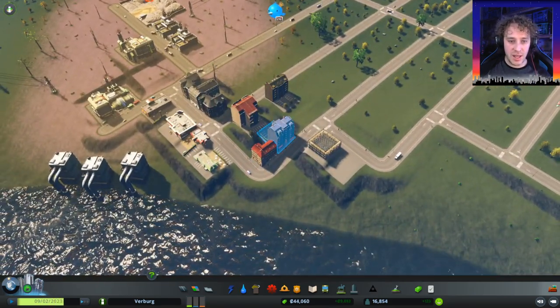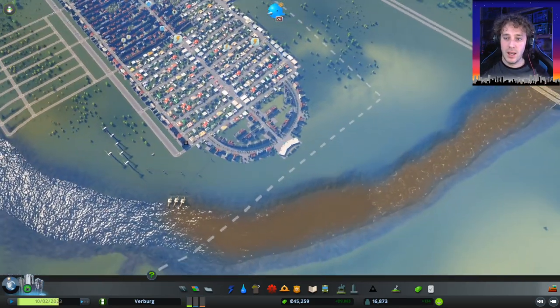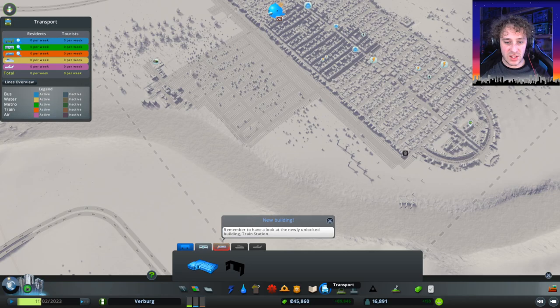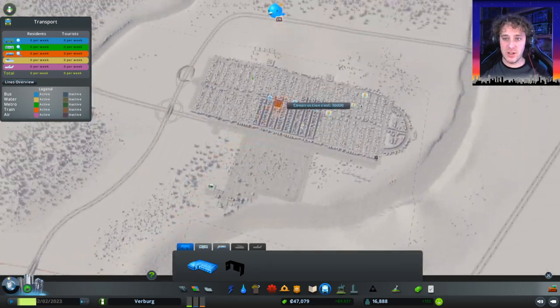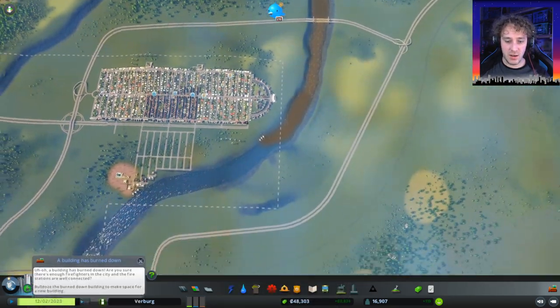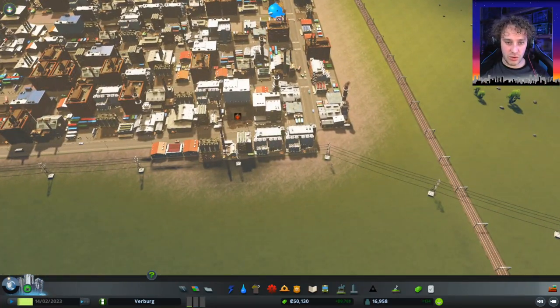We will have power through there — I think they're gathering down here because this is where the power is. We do have demand, people are still coming in, money is still going up. We have the train station unlocked, which I really want to do this episode — we are going to do it. What I want to do is have this line for residential, and there's a train line over here. If we expand across there with the road, link it up here, we can have a massive train station over here. But let's concentrate on the industrial side of things.